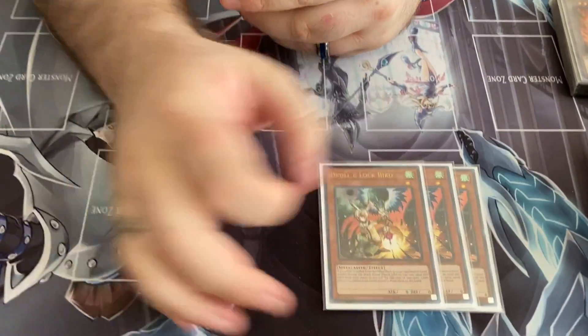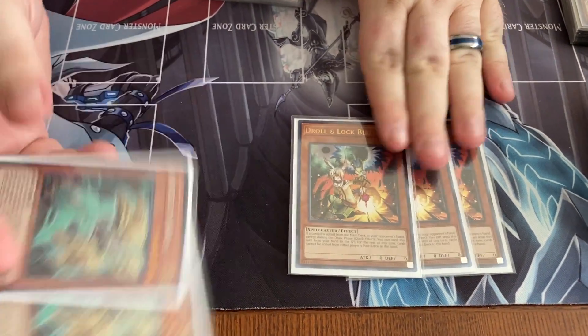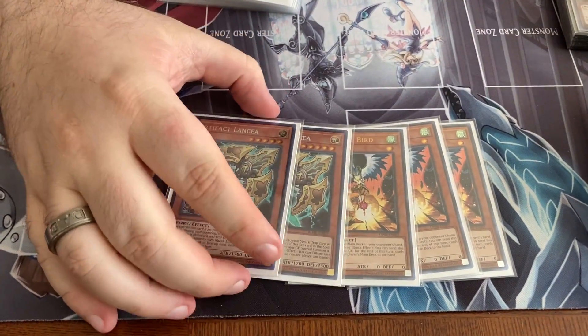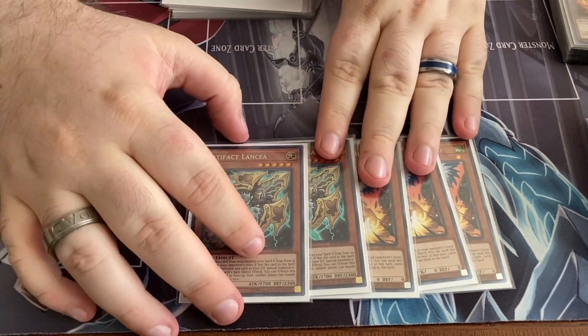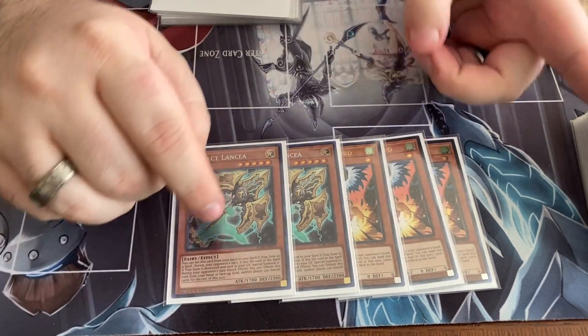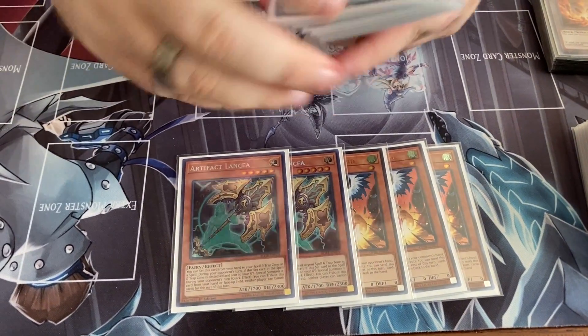So then we have Droll and Lockbird — so good for the Drytron matchup. Yeah, Drytron, Alistair and Friends, et cetera. And Lancia — this is more so for the mirror and against Virtual World. But also because they might side it against you, you have Crossout.